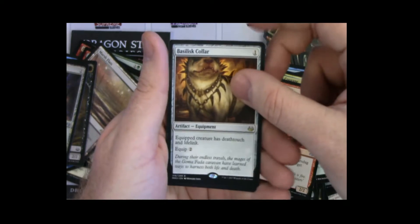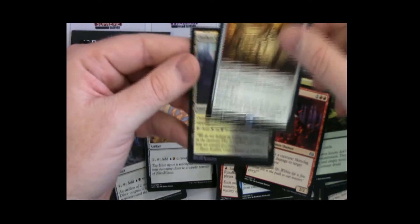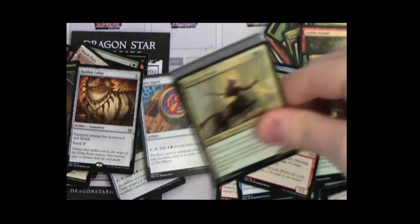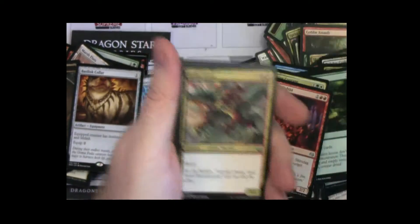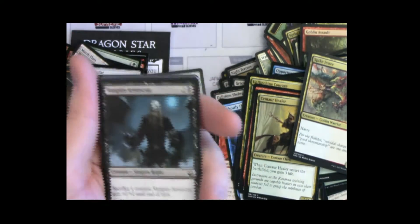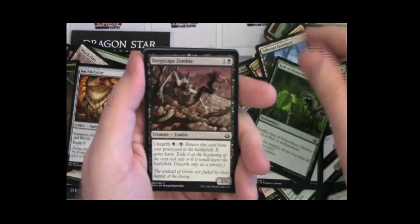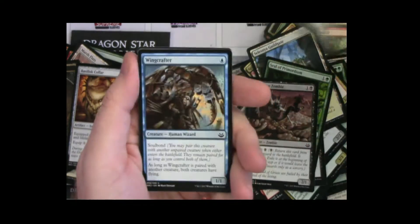Those are unfortunate, and a rare — hey, Basilisk Collar! People love that with Ballista. It's a Pit kind of card. Every time I see this I'm like 'sweet.' So the rares so far — we're at about 45 bucks and we've done a third of the box. Basilisk Collar's worth a little bit. We've had a Marsh Flat and a really bad mythic unfortunately.